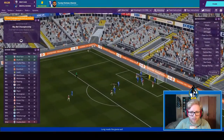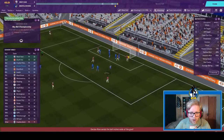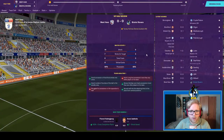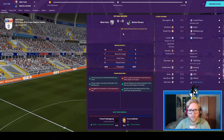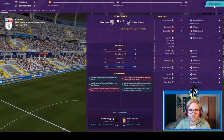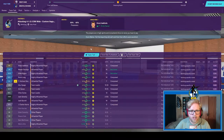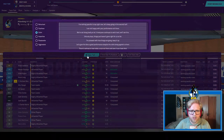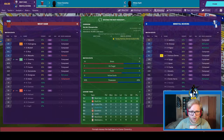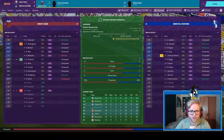Snodgrass with another corner but Long manages to clear again. Rice puts it wide and we go in at half-time: West Ham nil, Bristol Rovers nil. Couldn't have asked for a better score line coming in with the expectation that we were going to lose. That said, I'm not happy with their performance as much — we haven't created enough going forward against a team far superior to us.